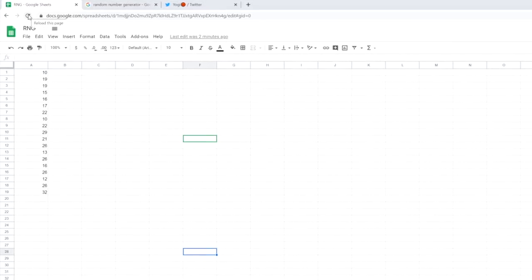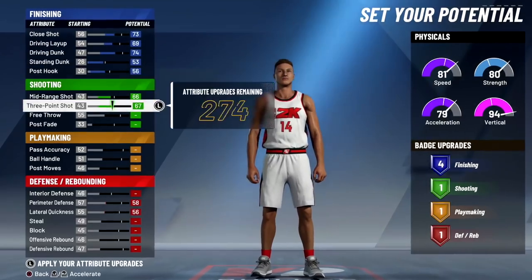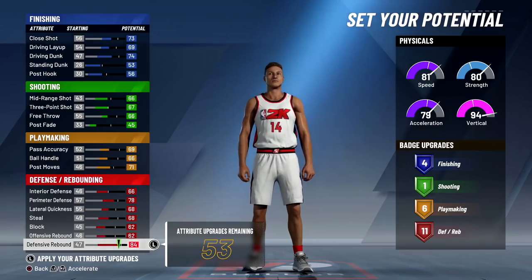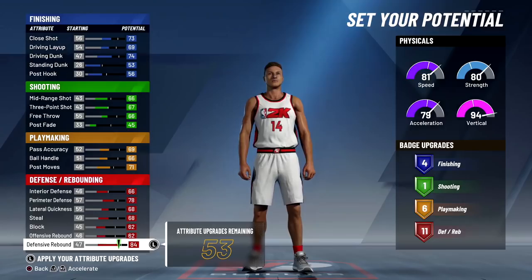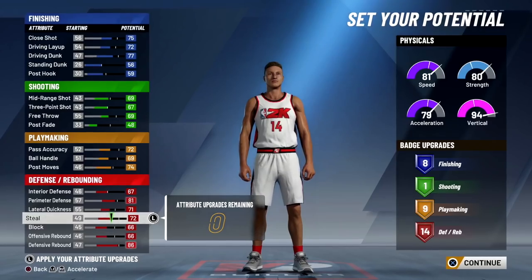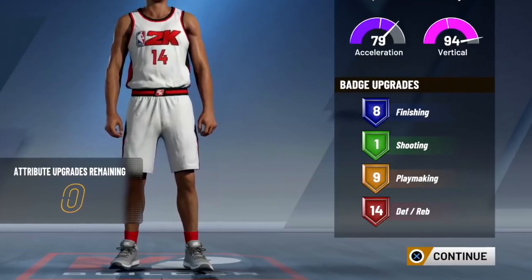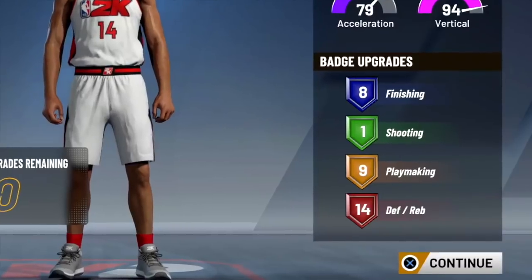Alright, so everything is put in. All we have to do is refresh the page — the numbers changed — and it's time to put this all into the build. We upgraded everything exactly what was on the number generator. There's actually 53 attributes remaining, probably just because there were so many points to start with, so we're just gonna average it out and add one to everything until we run out. We had to use every upgrade — definitely not the best way to upgrade a build like this. We get eight finishing badges, one shooting, nine playmaking, and 14 defensive and rebounding. Definitely not the best — honestly pretty bad.